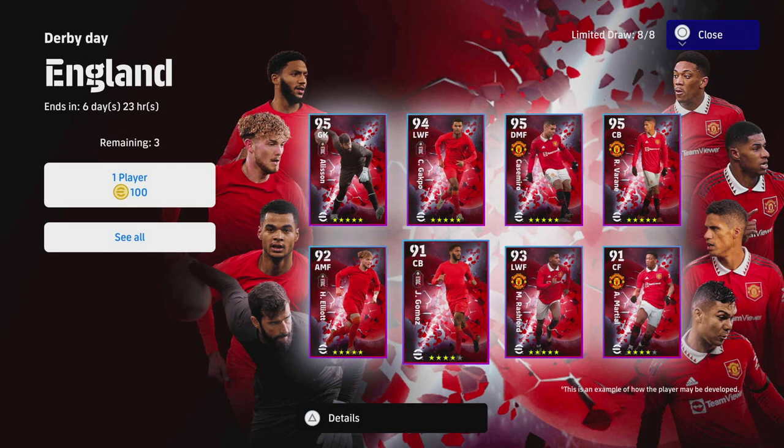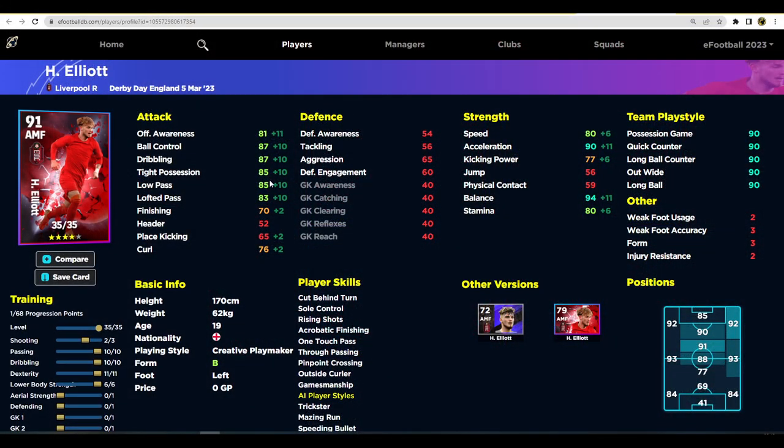Last but not least we have Harvey Elliott, a very good player. There's been an amazing amount of AMFs in this game that can do a lot for you in the right positions. In v2.4 it's a bit more chaotic, but players with one touch pass, true passing, dribbling skills — which Elliott has — really help you control games. He maxes out at 91 overall AMF: 90 acceleration, 94 balance, 81 offensive awareness. The training split is 10 into dribbling, 10 into passing, 11 into dexterity, and 6 into lower body, giving 80 stamina and 80 speed.